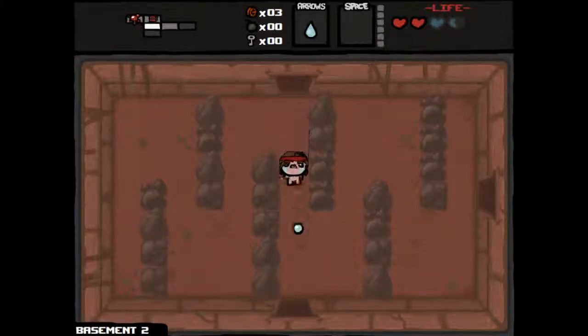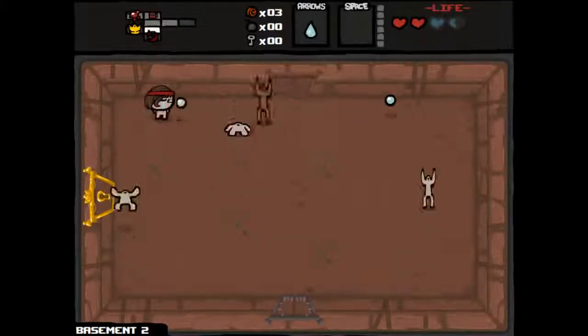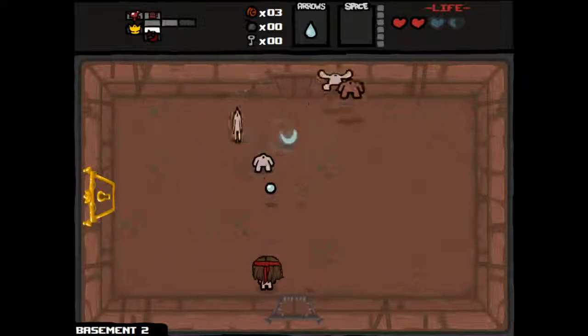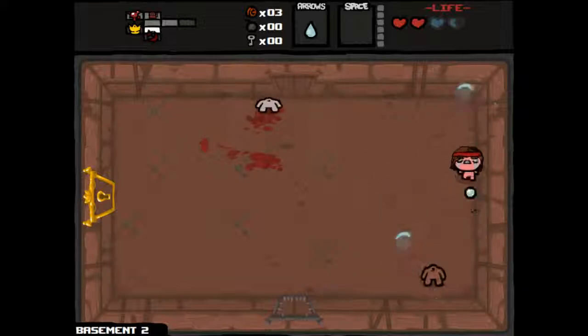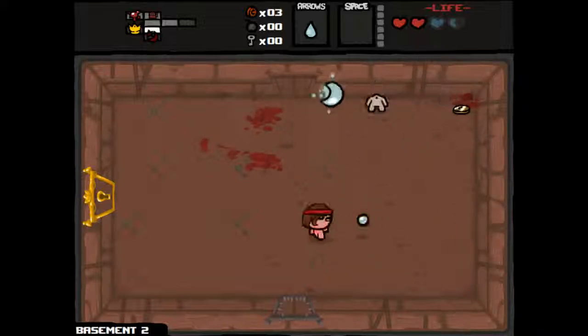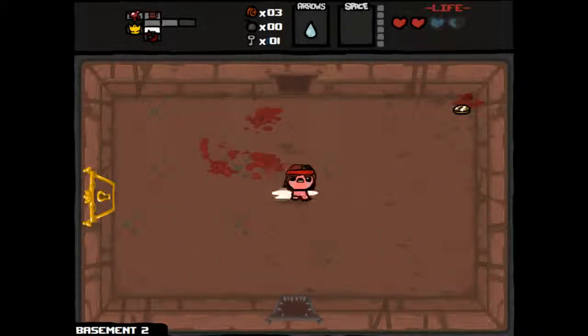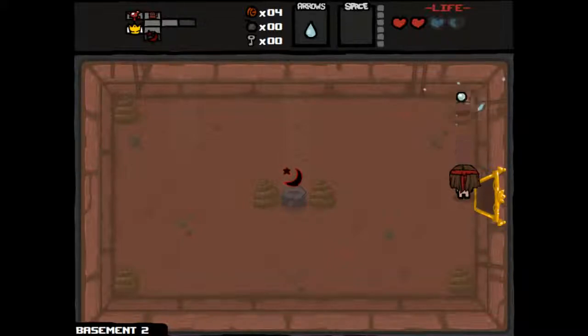Self-damage room — don't really want to go there. We found our item room. Hopefully one of these guys will drop a key. We also found the curse room, which we might go to after we clear out the floor a bit more. He just dropped money, which is not really helpful. But I know you're going to drop a key. I willed it into existence — no, that's just the random number generator being helpful.